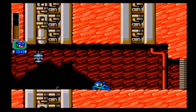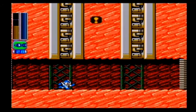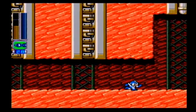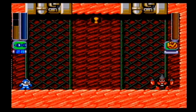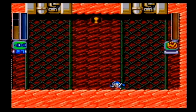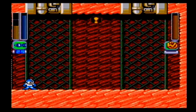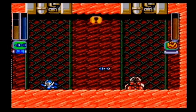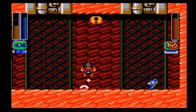Okay, whew. I think we're free. Here we go. Question is, can I beat Drill Man in one life? His weaknesses are dive missiles. The problem is, he stays underground for most of the battle, so it's hard to hit him. As you can see, the dive missiles really don't do that much damage. I think charge shots deal just as much damage as dive missiles do.